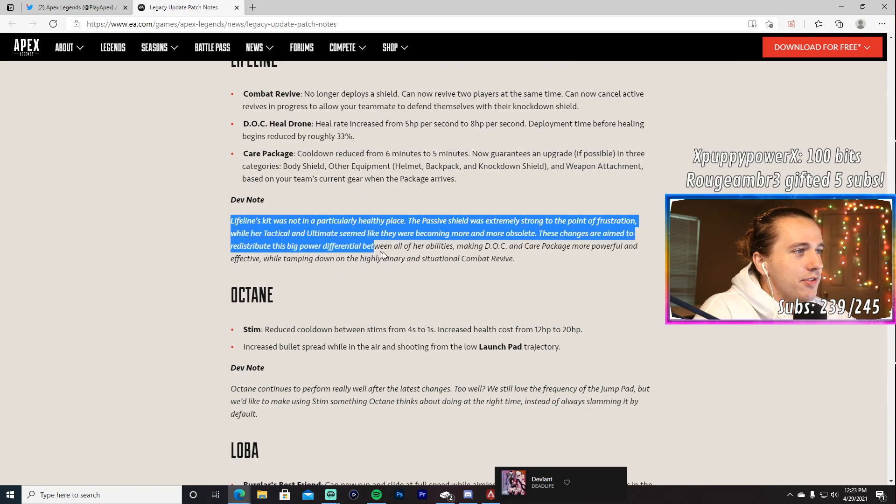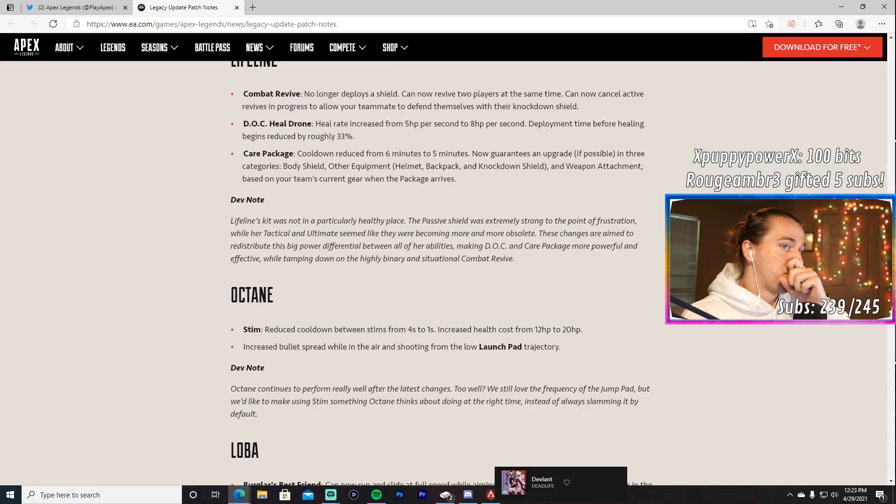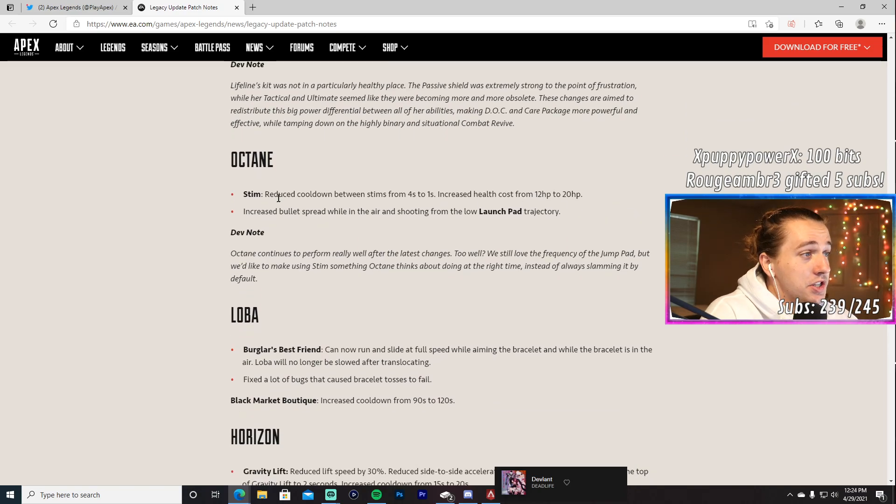The dev note says Lifeline's passive shield was extremely strong to the point of frustration, while her tactical and ultimate were becoming more obsolete. These changes redistribute the power across all her abilities — making DOC and the care package more powerful while reducing the highly binary combat revive. The hands-free revive is still really strong; you just can't do it out in the open now, which is fine.